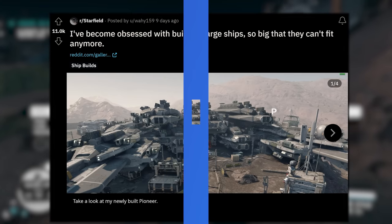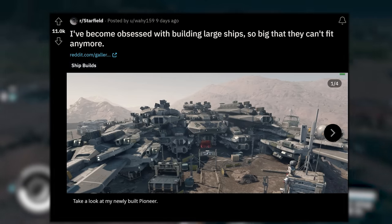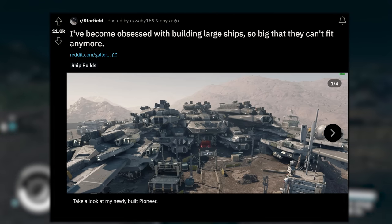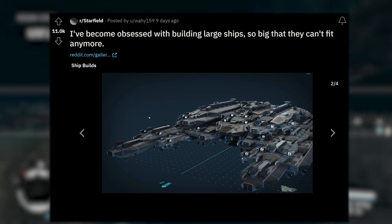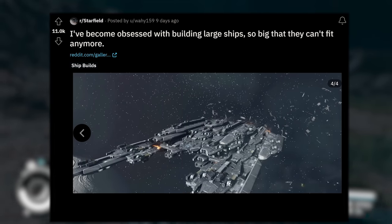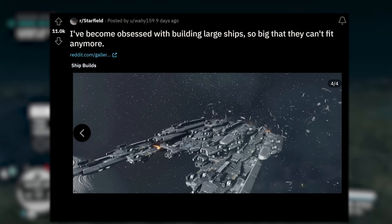You know you spend too much time in the shipbuilder when you make something like this. This is a creation from Wehi159. The caption says 'I've become obsessed with building large ships so big that they can't fit anymore, and this thing seems to be overflowing way into Aquila City.' That is insane. Look at it in the shipbuilder — it just looks like it goes on for miles and miles. Wow, that is a massive ship.